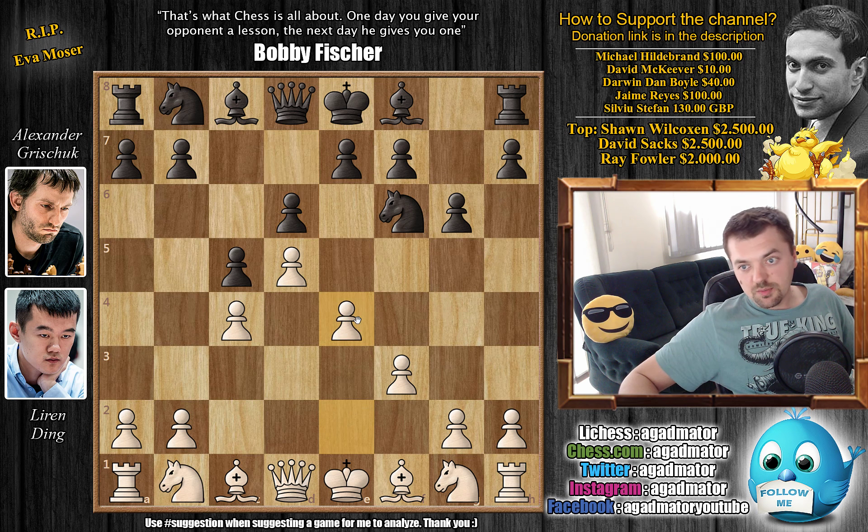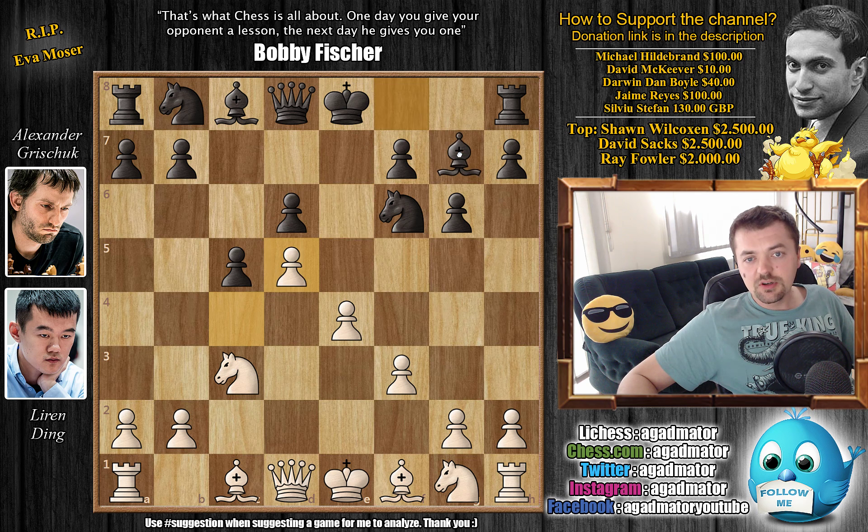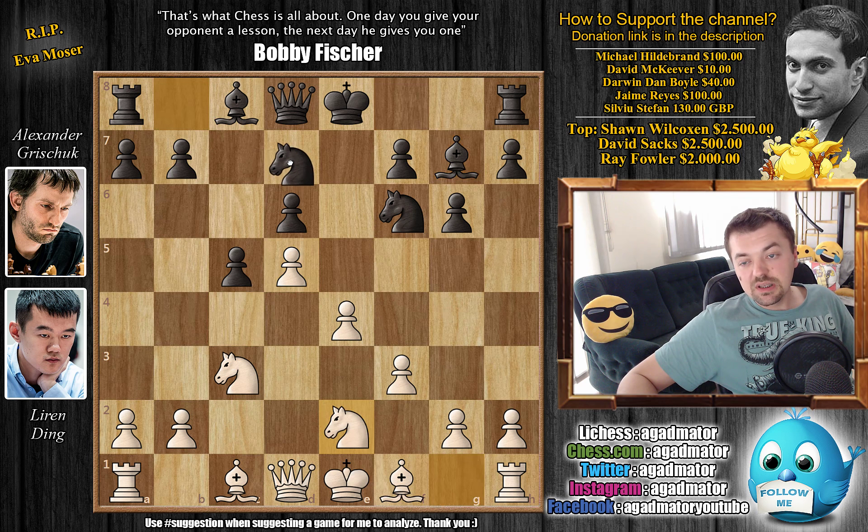Going for the Benoni-type structure. We have e6 by black, knight to c3, and now after an exchange in the center — captures, captures — we go into the main line of the Benoni defense. Bishop to g7, we have knight g to e2 by Ding, knight bd7, and now knight to g3.